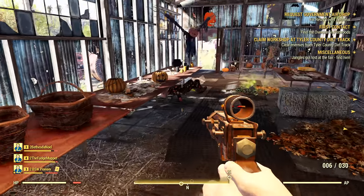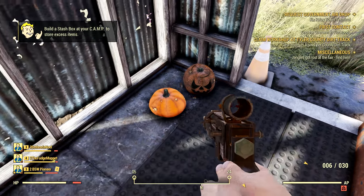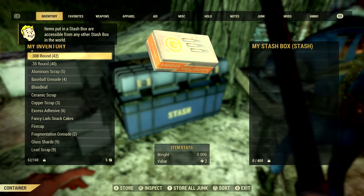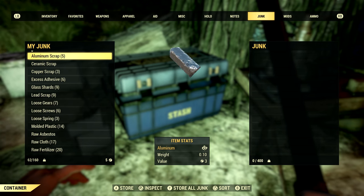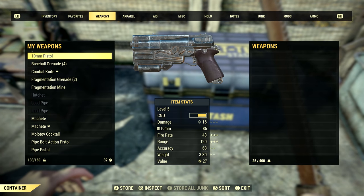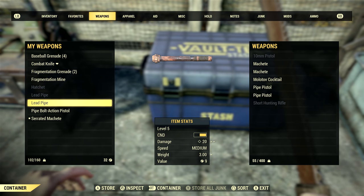Despite scrapping and picking up bits and bobs, at some point we will become over-encumbered, which will result in movement burning AP and rendering your character unable to fast travel. When this happens, you'll want to make use of stashes — these are personalized, universal, safe storage containers for your character. Only you can access your stash. Throughout West Virginia we can find stashes, and you can build one at your camp or find them at train stations and red rocket stations. Just like a public toilet, use it when you find it, because you don't know when the next one is.